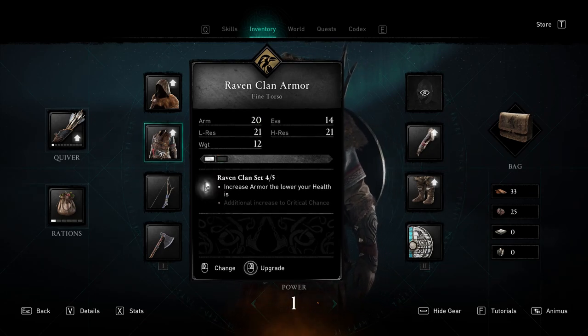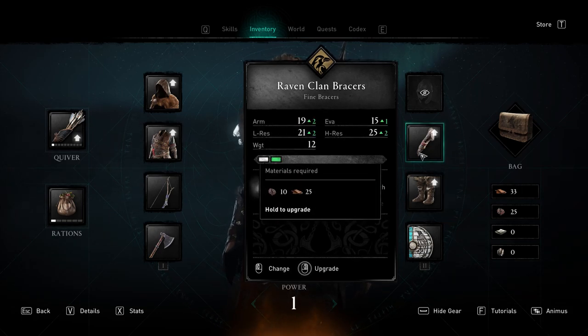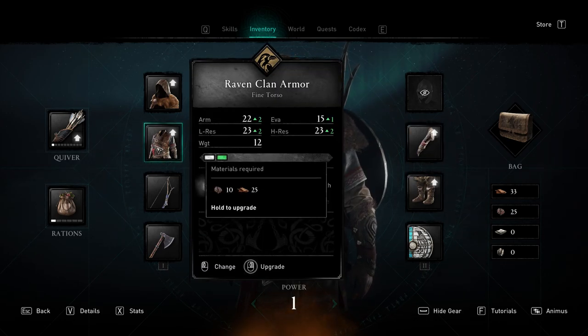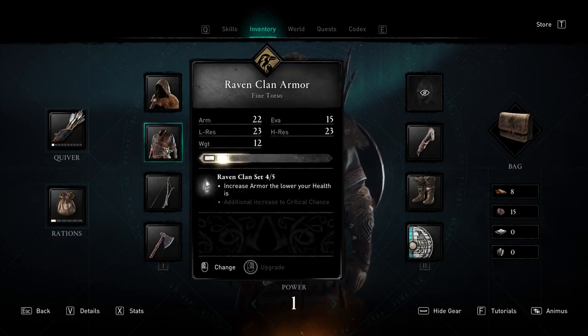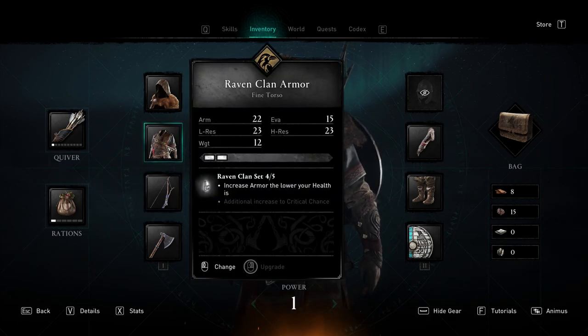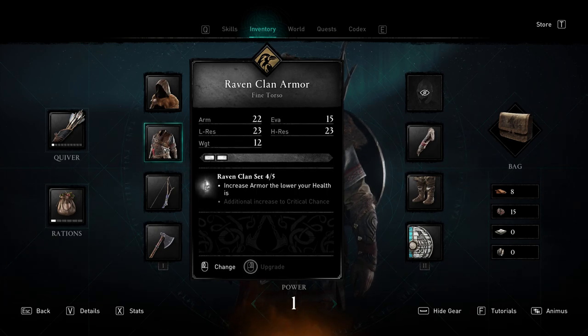10 iron ore and 25 leather — so it's the same amount. I think we should upgrade that for more armor. And if we have all the set pieces, it increases armor the lower my health is. Additional increases to critical chance — oh, it already does it. But I'm missing one piece of five, so most probably the helmet or the bow.